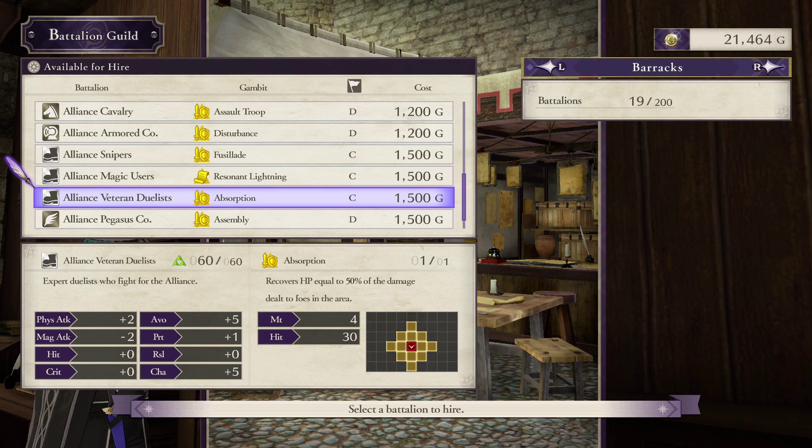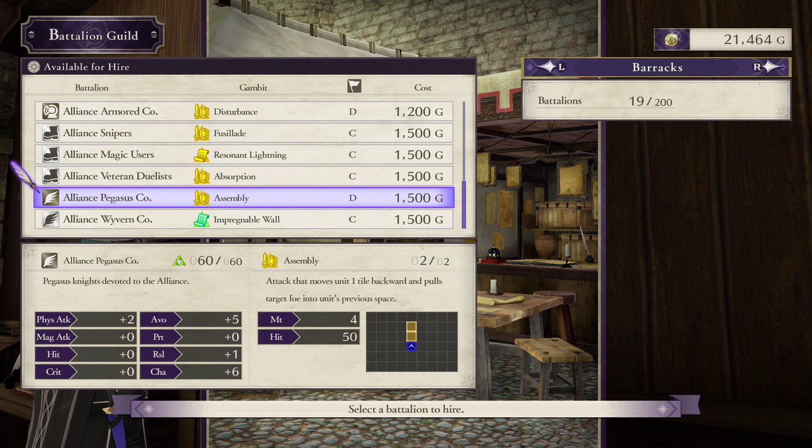Many of these new battalions are only modest upgrades from what came before — an extra point of attack power, or maybe a better gambit. Some aren't even upgrades at all, effectively just another copy of the same thing we already had. That holds true with the Alliance Pegasus Company as well. Compared to the Seros Pegs, we get the same 4 physical attack and 2 protection, but we go down from 5 resilience to 3 in exchange for 5 hit, an extra 5 avoid, and 1 more Charm. That is a good trade, but the more important thing here is quantity — the 2 new flying battalions increase the number of flyers I can field from 1 to 3. I will be very glad to have these once Hilda, Petra, and Cyril are all airborne.